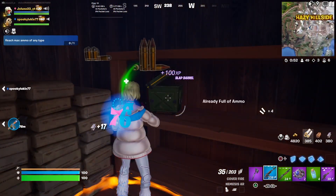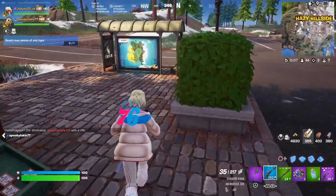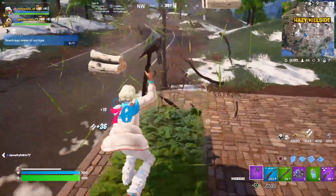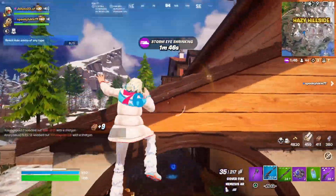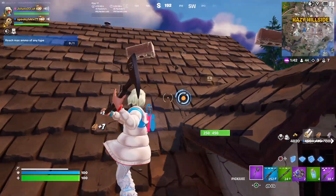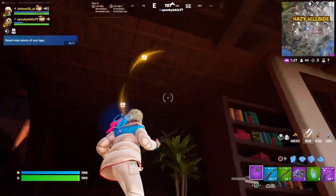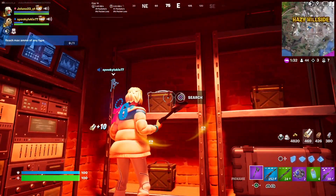I'm going to look up how you get the invisibility item. I think it's just out of chests. The Creeping Cardboard is back, and the camo turns you invisible. I also forgot to mention that the Anvil Rocket Launcher is unvaulted for some reason — I'm not really sure why. There might also be a new drum gun in the game but I'm not sure if that's live yet.